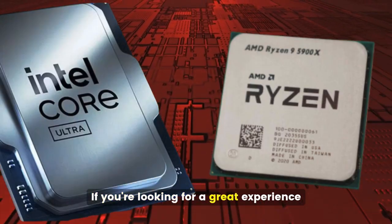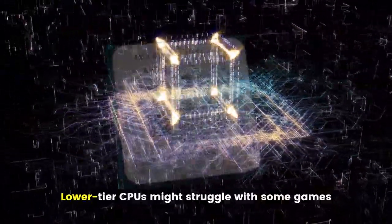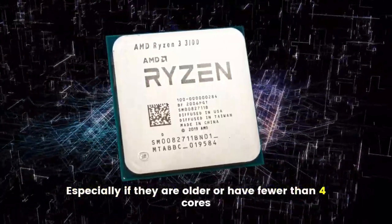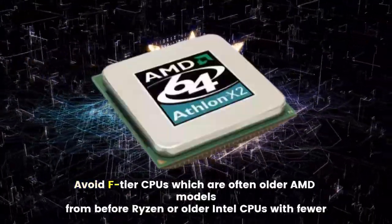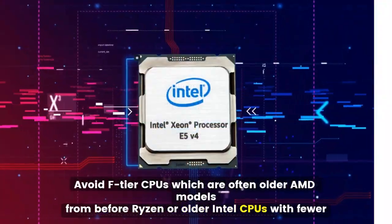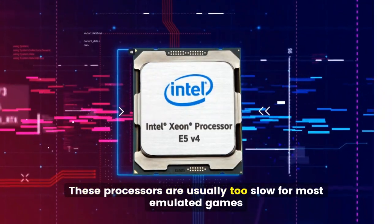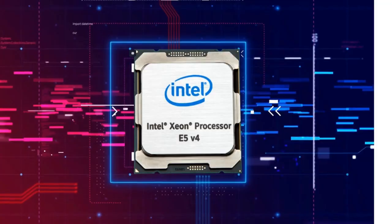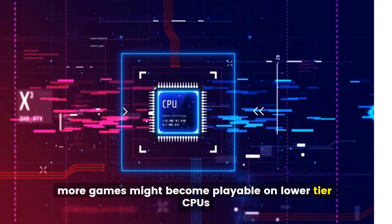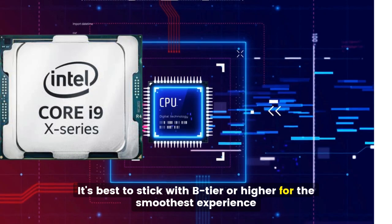If you're looking for a great experience, you should aim for a CPU in the B tier or higher. Lower tier CPUs might struggle with some games, especially if they are older or have fewer than 4 cores. Avoid F tier CPUs, which are often older AMD models from before Ryzen or older Intel CPUs with fewer than 4 cores, as these processors are usually too slow for most emulated games. As emulator software improves over time, more games might become playable on lower tier CPUs, but for now it's best to stick with B tier or higher for the smoothest experience.